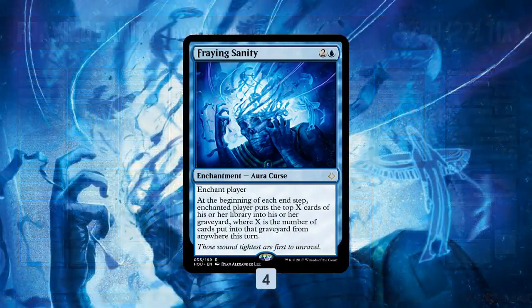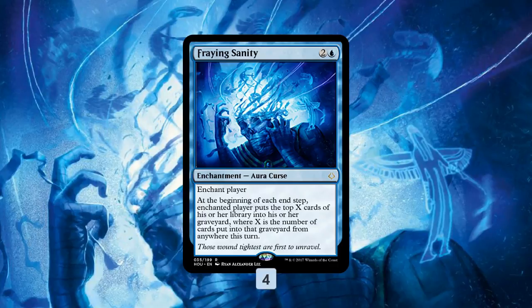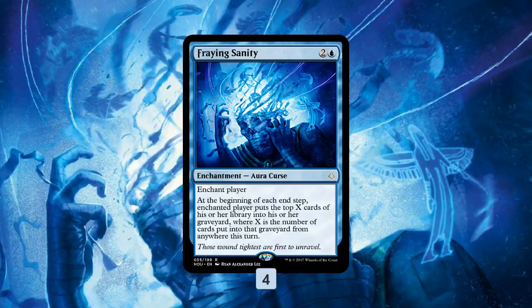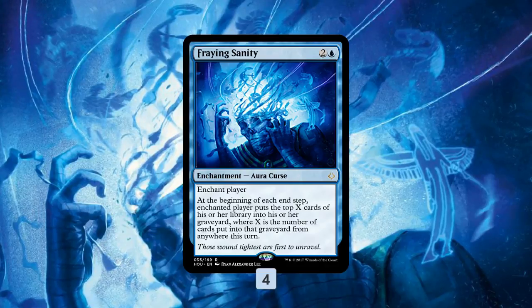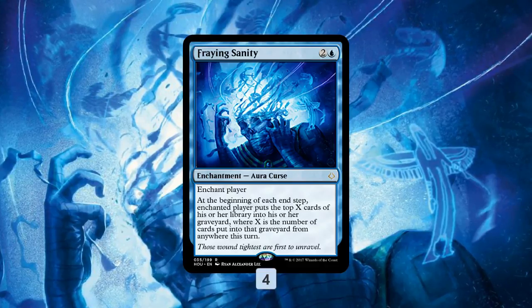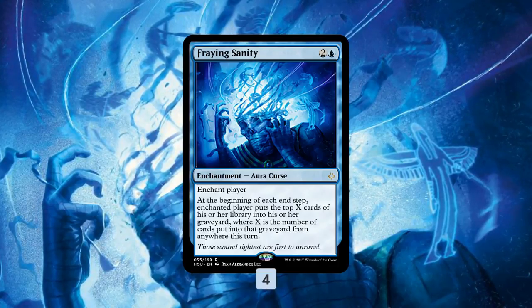Let's talk Fraying Sanity. It's pretty straightforward — it's an enchantment slash curse, so it enchants a player, and it basically doubles our mill. It actually does more than that. Whenever a card goes into our opponent's graveyard from anywhere, they mill that many cards at the end of turn. So they crack a fetch land, they mill an additional card. A creature dies, they mill a card. They get Thought Seized and discard something, they mill a card. You get this weird fringe milling from Fraying Sanity, but the big deal is it doubles up the mill spells we target our opponent with. So if we have something that mills 10, it mills 10, and then Fraying Sanity mills 10 more. It's like the Furnace of Wrath for mill decks, except it's only 3 mana.